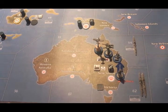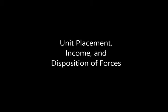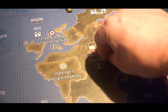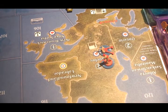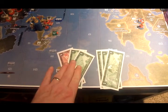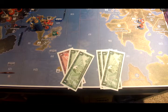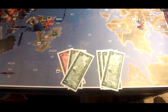We'll come back with placements and money. Canadian placements are pretty straightforward — the infantry and artillery are going to go into Quebec, because that is Canada's only factory. Because they have that unit in Syria, they now get their only national objective. So they're going to collect $7, plus $3 for their national objective, giving them $10 to spend next turn.